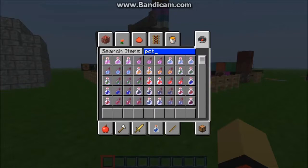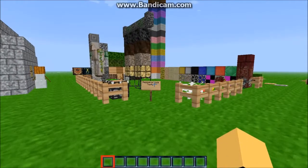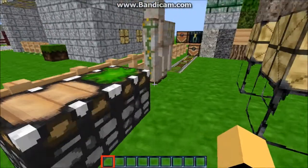Haunting potions — they just didn't make any changes to this one. And here are the pistons and the sticky pistons.